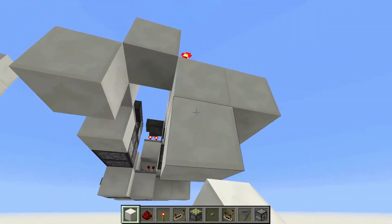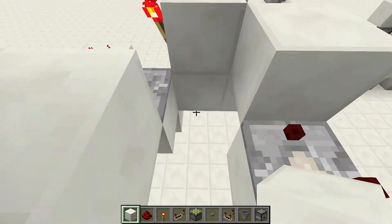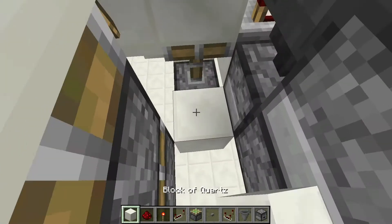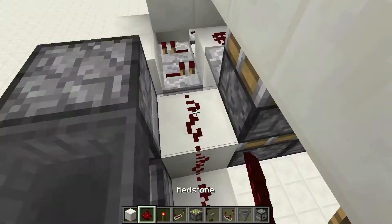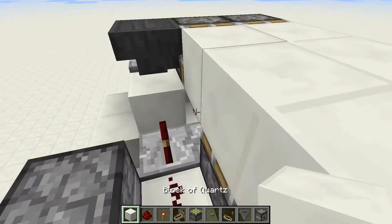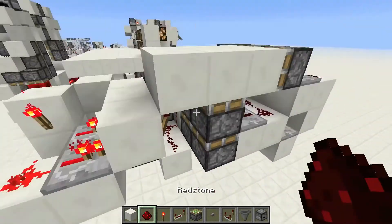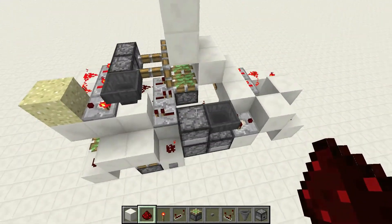Over here, you're going to want to have dust over here, and then a block there. Over here you're going to want to have a block there, and then a repeater on three, have that going into a piston. And then here's just a regular monostable, and then that goes up there, going into a repeater, and that goes into a block which once again powers this set of repeaters. Over here, underneath, you're going to want to have simply a piece of dust. And I believe that's about it.